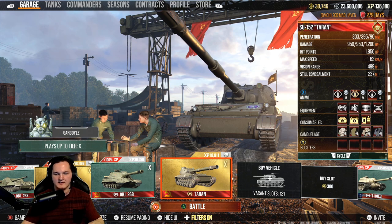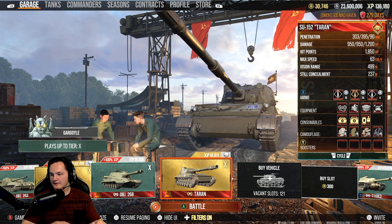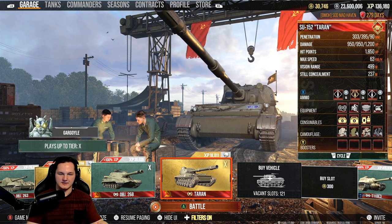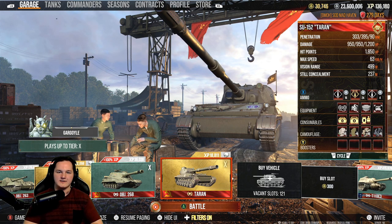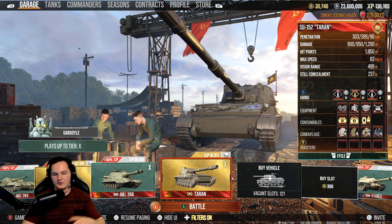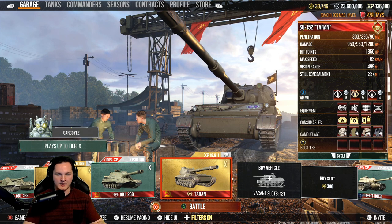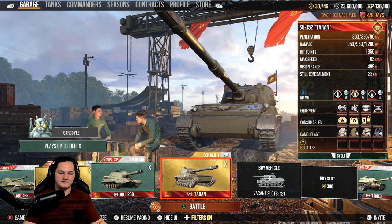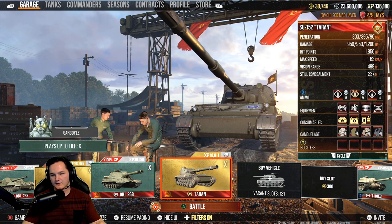Some light tanks have a 390 base view range. With muffled shot, this thing is going to be breaking matchmaking for quite some time, and it's going to make tier 8s a little bit more one-sided. If you're a tier 8 placed up against one or even three of these, you're going to find yourself falling behind heavily. This is a tank that's going to be absolutely broken inside the matchmaking.